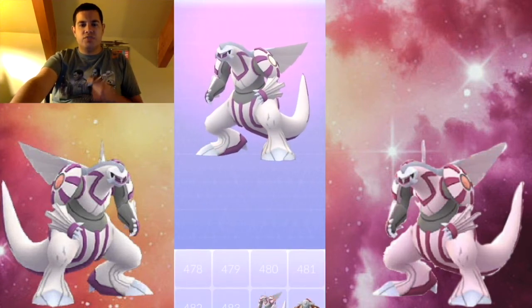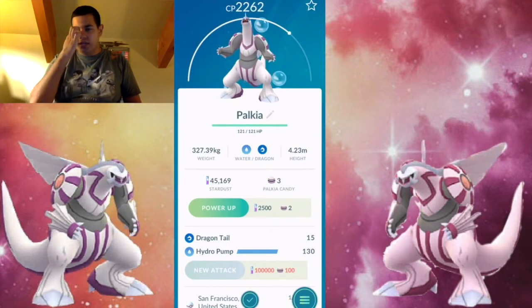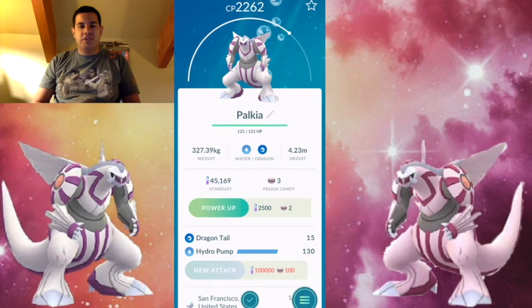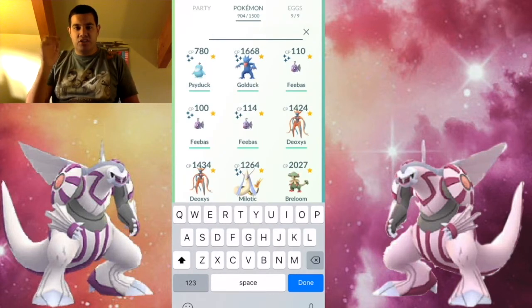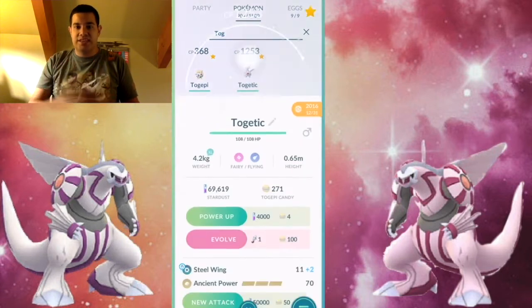My speculation for the next raid boss after Palkia is Dialga. I say that because we've seen the pattern before — it went from Groudon to Kyogre, then Rayquaza. The same thing seems to be applying here: first we had Giratina, then Palkia, and the last of the Sinnoh Trio dimension Pokémon is Dialga. I'll cover Dialga later once it gets officially released.